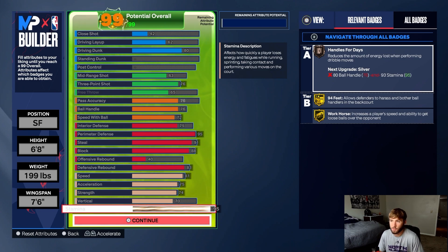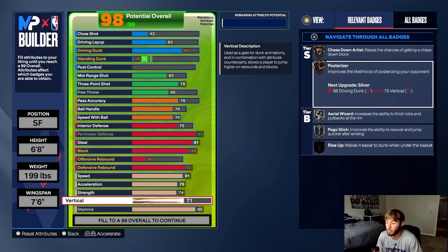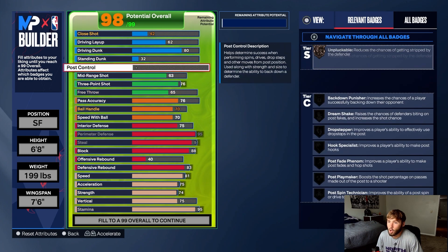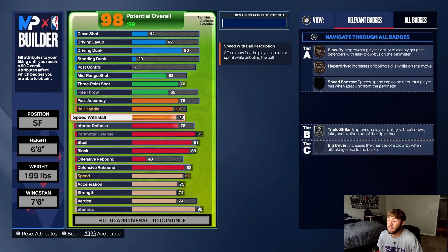The downsides of this build: offensive rebound, post control, and the three-point is a little low. Your role with this build is a hybrid twos build. But if you want to adjust — you can move ball handle down to 70, speed with ball down to 76, and move vertical up to 75 for silver Chase Down Artist. You can also bump free throw up to 74 to get a slightly better build.